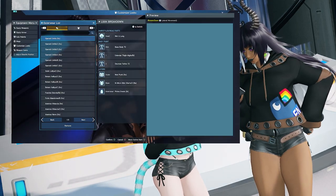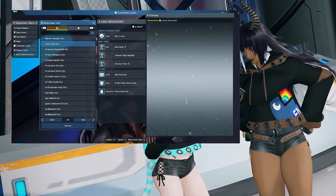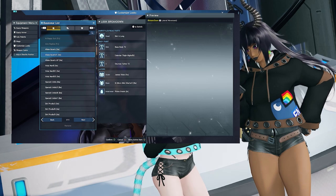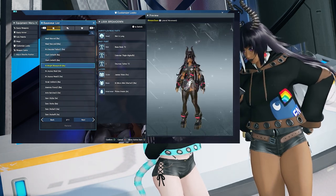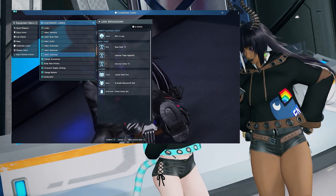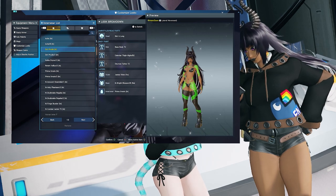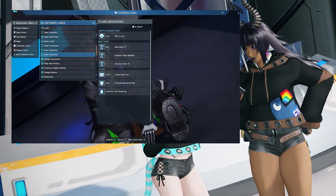Moving forward, you can change your outerwear, your base wear, and your innerwear. Again, keep in mind that you can't change the color of these items. I know saying it so many times is a bit redundant, but believe it or not, it is very easy to forget this when you get super into the changes that you're making to your look. Fashion can sometimes be a little blinding.